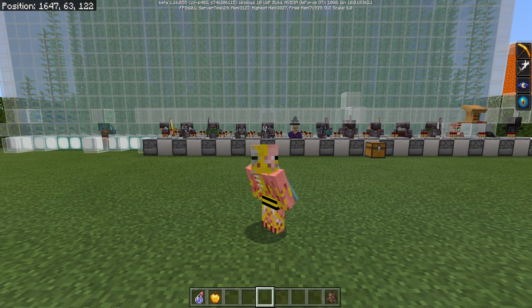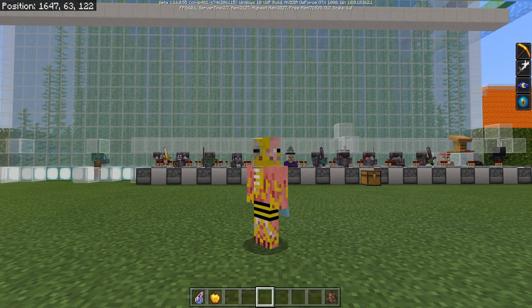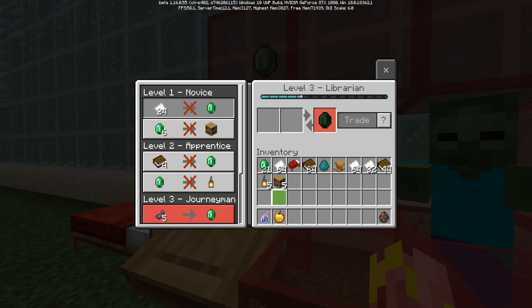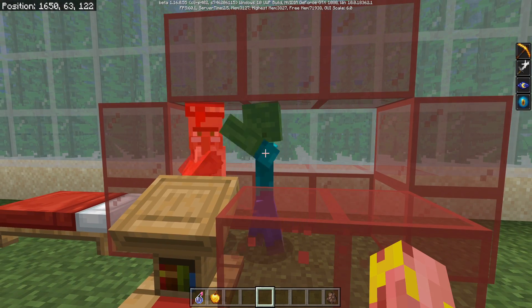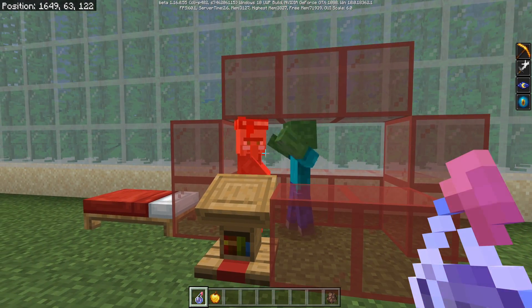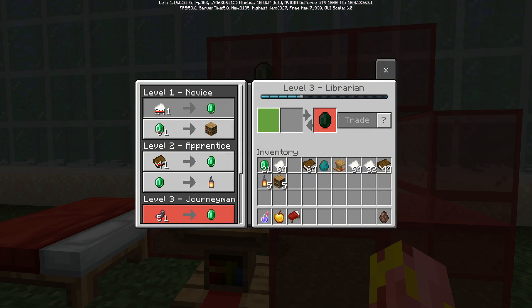One Java villager parity feature that's already been added to Bedrock Edition in the 1.16 betas is the fact that you can now turn a villager into a zombie villager, cure them using a weakness potion and a golden apple, and that'll make them give you a better deal. So as you can see, the trades for this guy are 24 paper for 6 emeralds, and 4 books for 1 emerald. We're going to turn that guy into a zombie villager, cure him, and see what his trades are — we should see a massive discount. And there we go, he just cured back into a villager, and look at that: a single piece of paper for 1 emerald. Wow, that is pretty great.